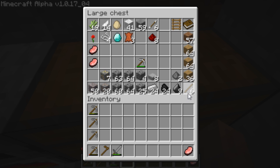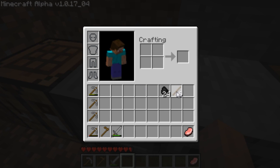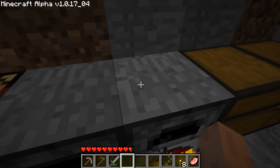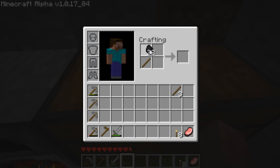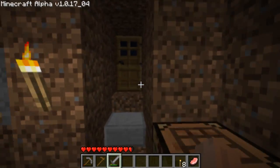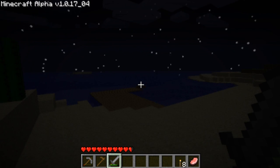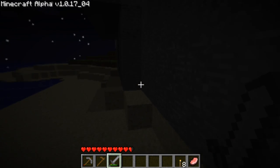Let me make some torches here. There we go — eight torches. I'll get those out of my inventory. I need some more coal, as you can see — only got 23 left. Those are my sticks. Let's go mine some coal or something, I guess, see if I can find any.